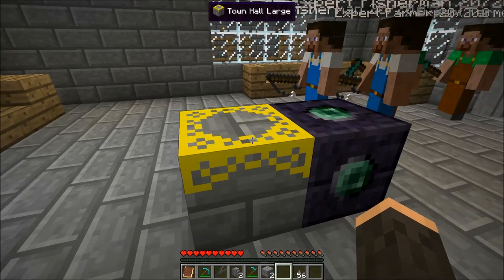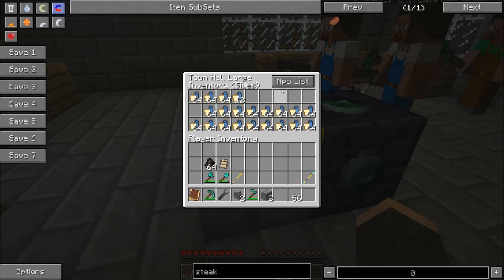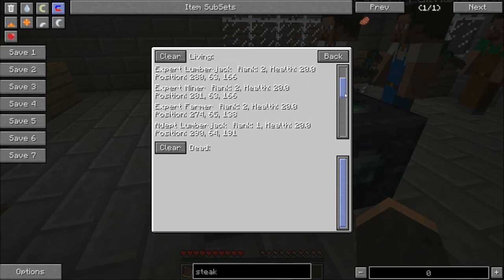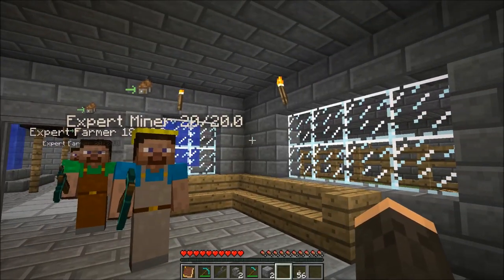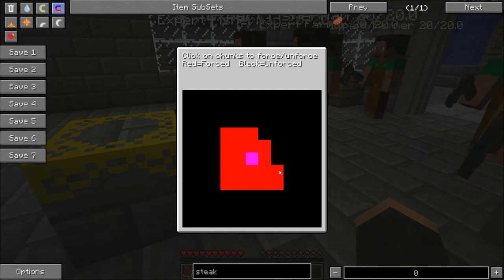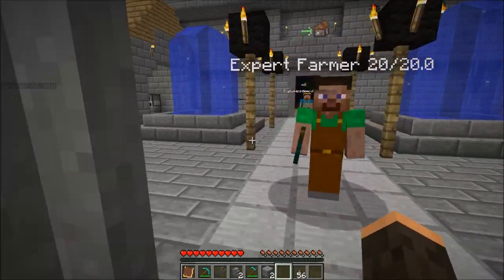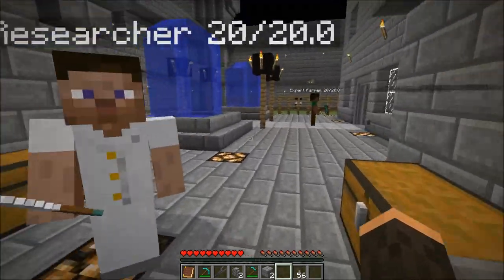This is the large town hall — there are three sizes. The large town hall comes with three lines of nine inventory slots; the medium comes with two; and the small comes with one. You can also get an NPC list of all the mob NPCs you have in play. And this is a chunk loader — you can tell it what chunks to force-load around it. This is the deluxe chunk loader, and you can set individual chunks to force them to load. This is the single-chunk chunk loader, which loads one chunk.